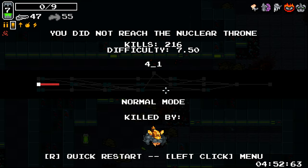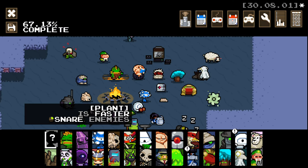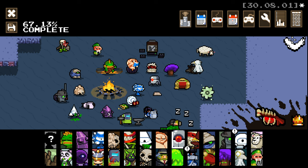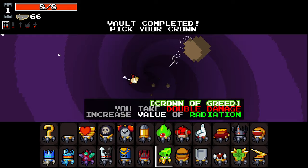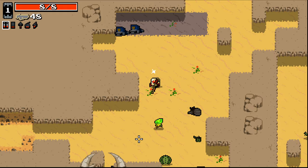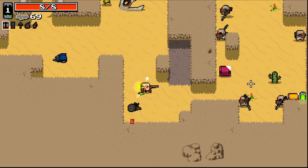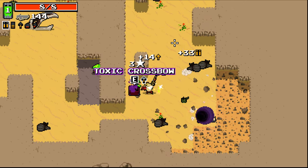Oh, you idiot - you absolute moron. I just walked right into that guy because I assumed he was dead. Bullet shotgun's real goddamn good. This thing, if you get the accuracy increase, is just amazing. It's not going to beat the micro shotgun though - that thing might be one of my favourite weapons early game that I've seen thus far.